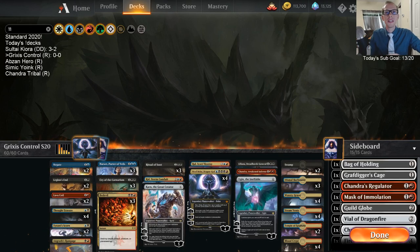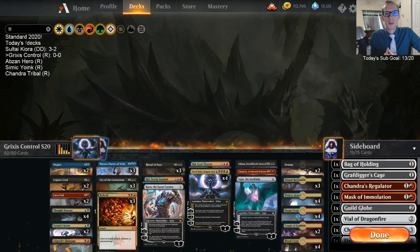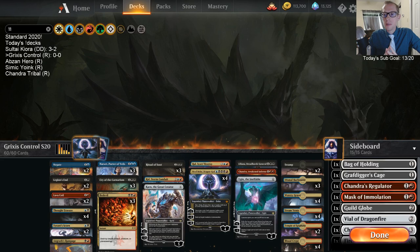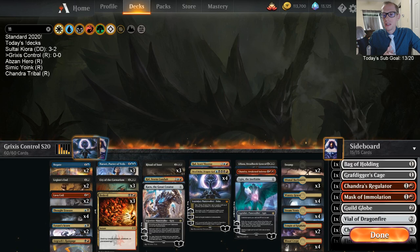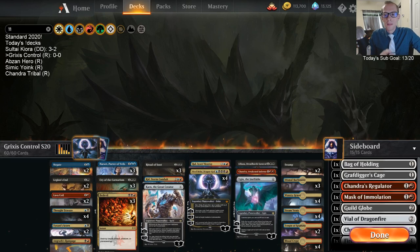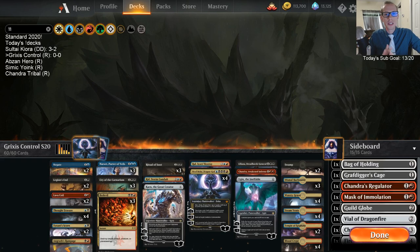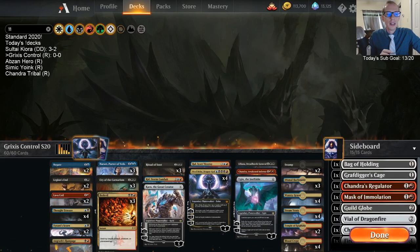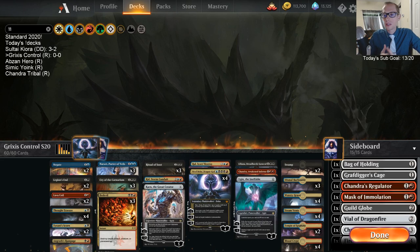Welcome everybody in Twitch chat and on YouTube for some Grixis control in Standard 2020. We're doing another Standard 2020 day. I've been enjoying playing the decks and lots of positive reviews — a lot of people playing the format to level up and get those last mastery levels. We have four decks today: Grixis Control, Abzan Hero, and Simic Yoink, saving Chandra Tribal for last.